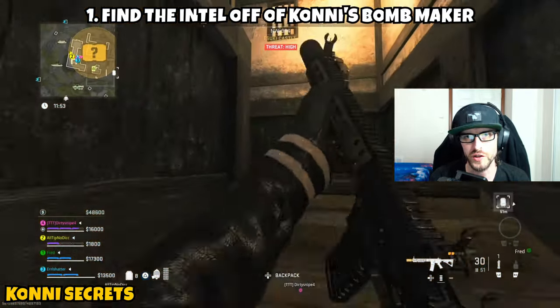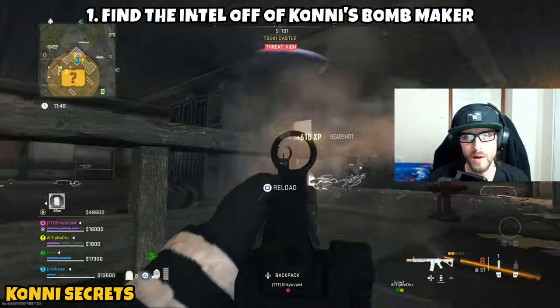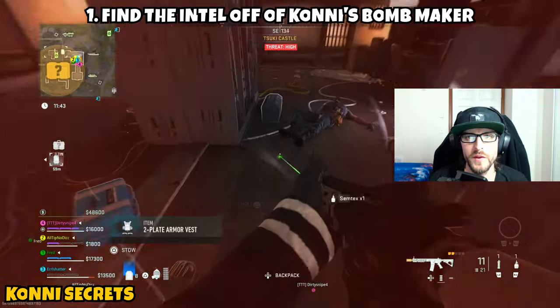Head up the stairs — there are going to be two more riot shielders that come down. Eliminate them and get to the top of the stairs where you guys will take out the Bomb Maker. Once you eliminate all the AI up here and take out the Bomb Maker, head over to his body where you'll get the missile intel.